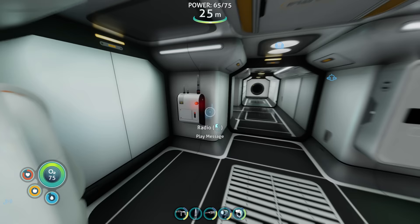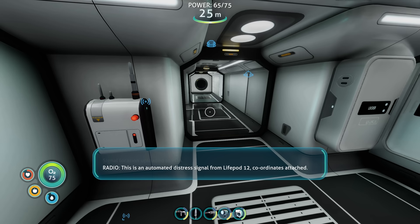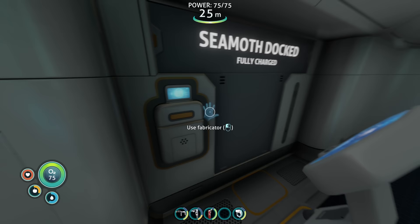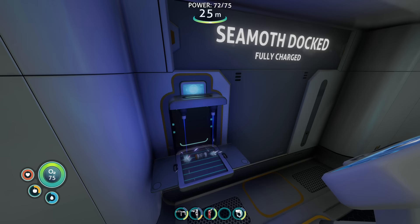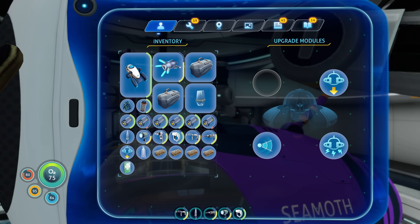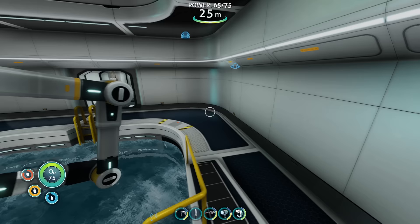As we arrive home, we check our backlog of radio messages, and I think we might need a secretary at this point. While we were away, we received coordinates for Lifepods 12 and 13, which are slightly out of our depth range, so we'll need to upgrade our Seamoth. Inside the Moonpool, we can build and use the vehicle upgrade console, which allows us to create more advanced upgrade modules. Subnautica's vehicle and upgrade systems are quite extensive — ranging from depth upgrades to combat weapons like rocket launchers and electrical defense systems. For now, I kit the Seamoth out with another depth upgrade and a handy sonar system.